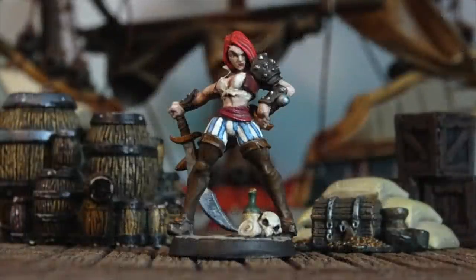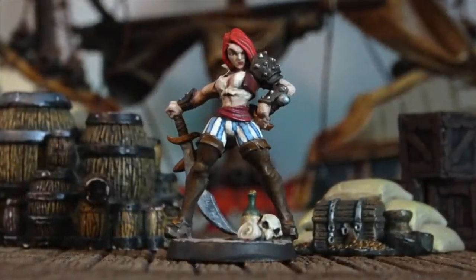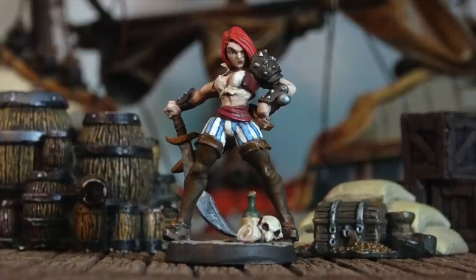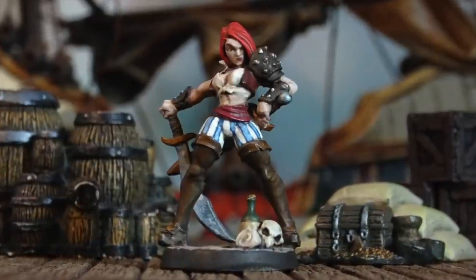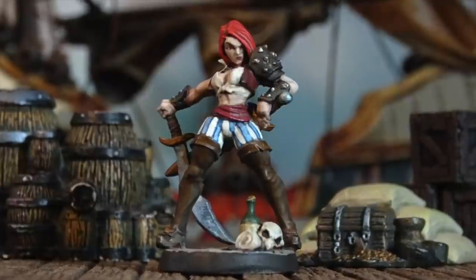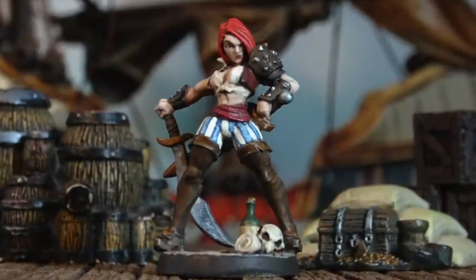Another variant ties proficiency more strongly to a character's background. So let's say a character is a fighter but she used to be a pirate — she would get a proficiency bonus on all pirate-themed actions: swinging a cutlass, sailing, navigation, tying knots. So if she's captured and her hands are tied behind her back, the player could say, 'Hey, I was a pirate, I know how to tie knots,' and get a proficiency bonus to untie herself and escape.